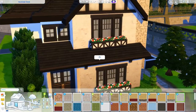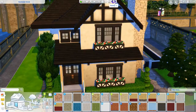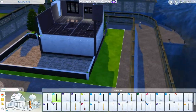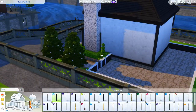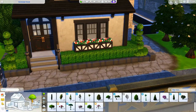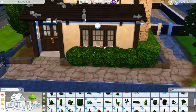I imagine her being really into fitness — not bodybuilding, just healthy living, eating well, taking care of her body. The extra bedroom I gave her some gym equipment. I kind of see her being a little badass too because I gave her the sparring equipment that came with StrangerVille, which I've actually never played with. I'm now curious to see what it looks like to watch sims spar with it — I've seen boxing, but not the sparring device.